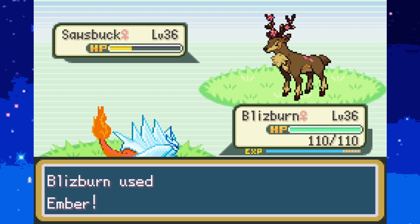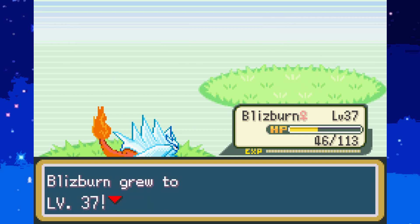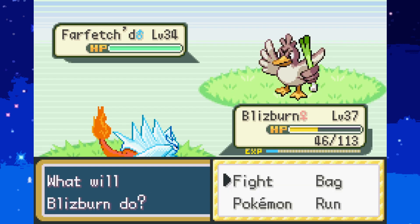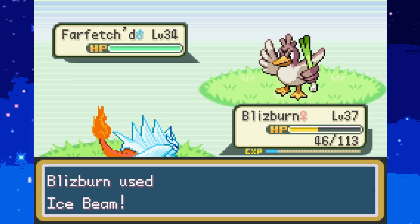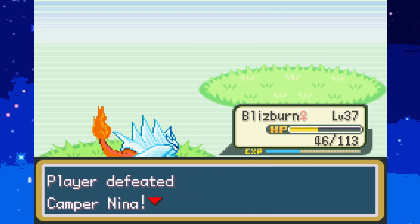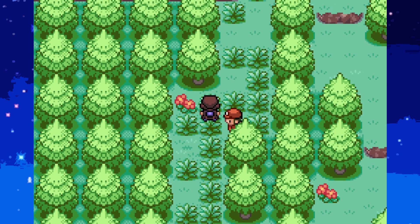We can Ember this bad boy. Jump kick - we're good. Nice, and Farfetch'd. It's risky. I can stay in. We learned Ice Beam. If I don't take that in one hit it could potentially take me out, and that would be pretty bad.